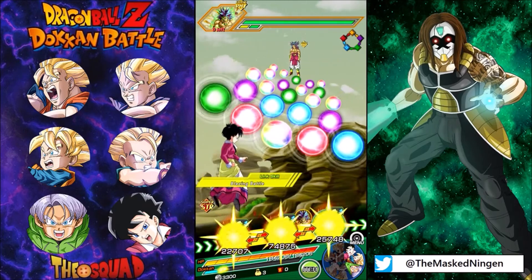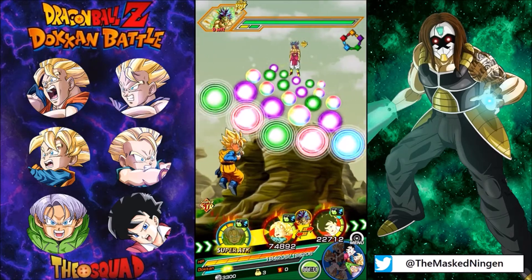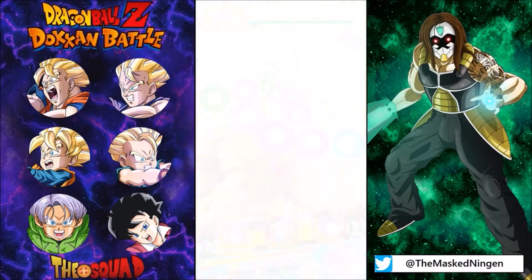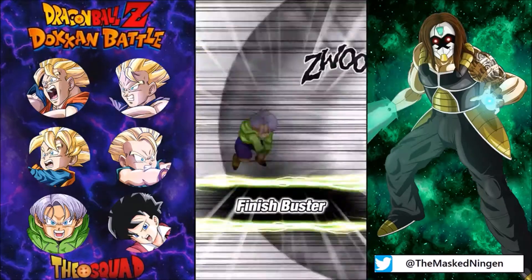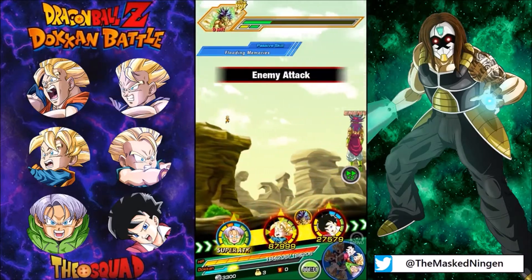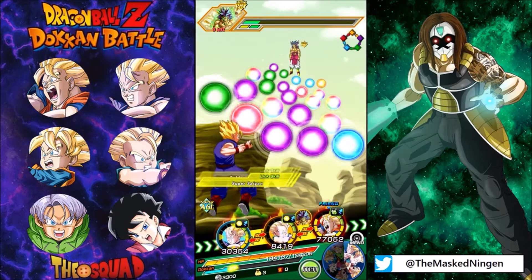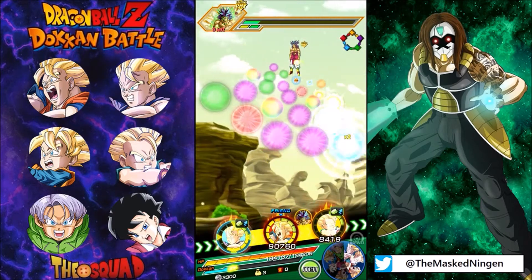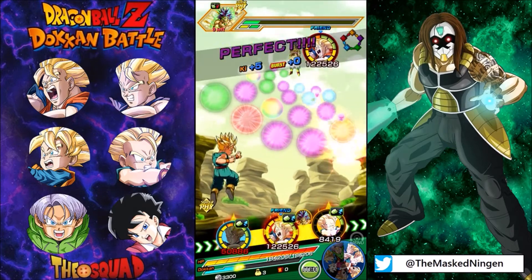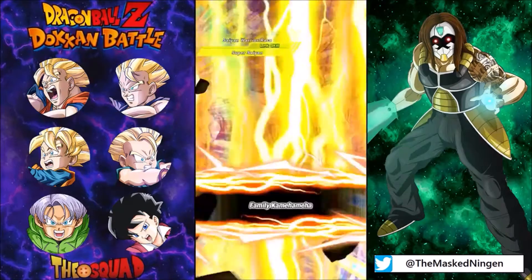Let's do this. We've got some units that are a little bit lower tier just to fit the theme. We've got the base form Trunks, and then we've got the Videl who's from the actual Family Kamehameha story event, which makes sense — she's wearing the outfit from the movie, so that all fits pretty well. The only person who doesn't quite fit is the physical Super Saiyan Trunks; he doesn't actually come under the leader skill, so I have to try and make sure he doesn't get hit at all. There wasn't really anyone else to put in that last slot, and Kid Trunks is obviously in the movie.